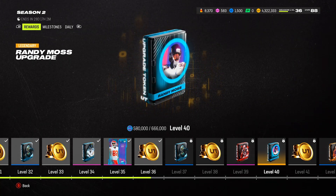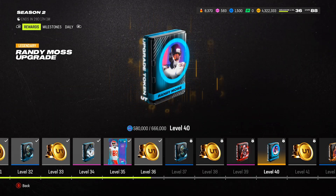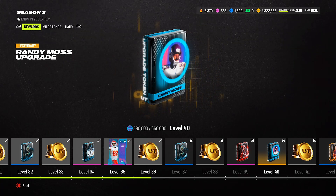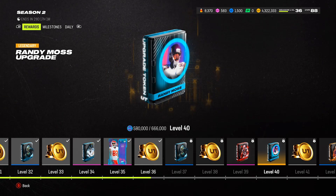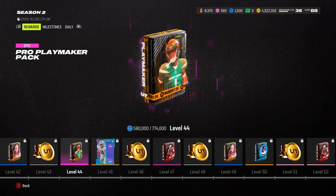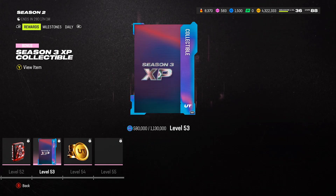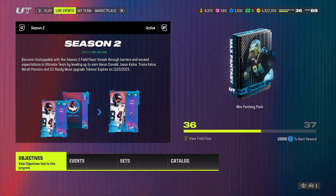Right now I would even sell DeMarcus Ware and other players on my squad, but they're so cheap now that it's not worth it. If they were going for 300k to 500k I would sell them, because no single card is worth that much to have on the squad. Certain cards just aren't worth it. You're going to keep getting free packs, coins, free Michael Parsons — tons of stuff.